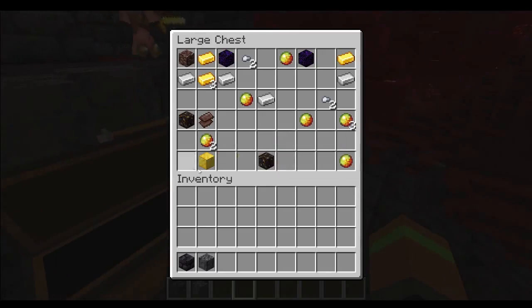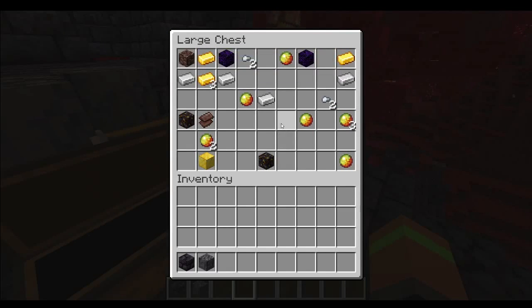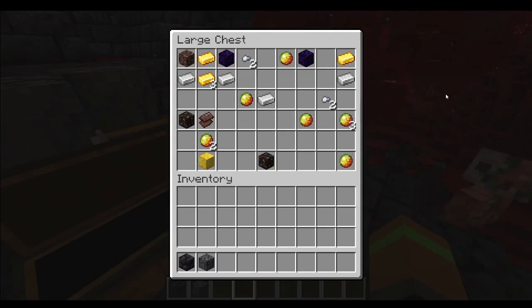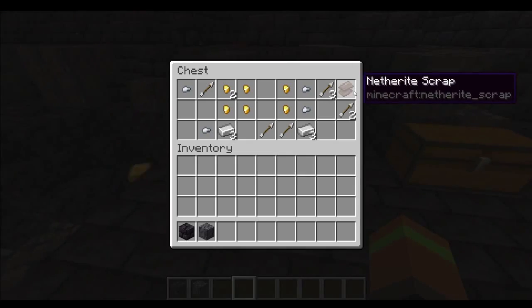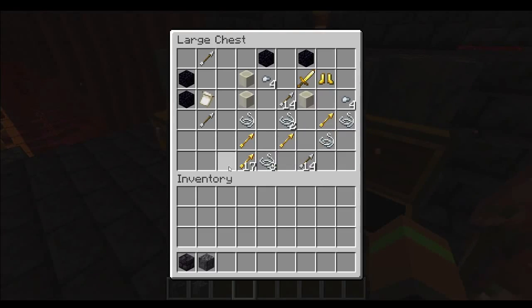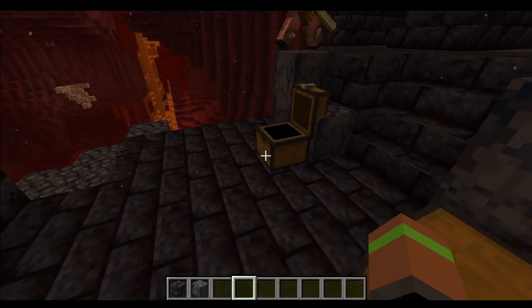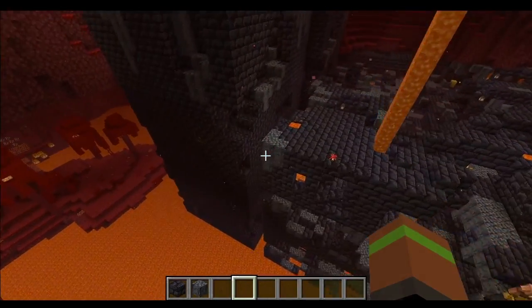So this has got some gold blocks, crying obsidian, and actually ancient debris. That's really cool because ancient debris is not very easy to find, so if you can find one of these, that's what you really can find. So this might be the treasure room one. This one's got some netherite scraps, arrows, some bone blocks, spectral arrows, the piglin banner, and just some more obsidian. Being able to find the ancient debris and the netherite in here is really cool.